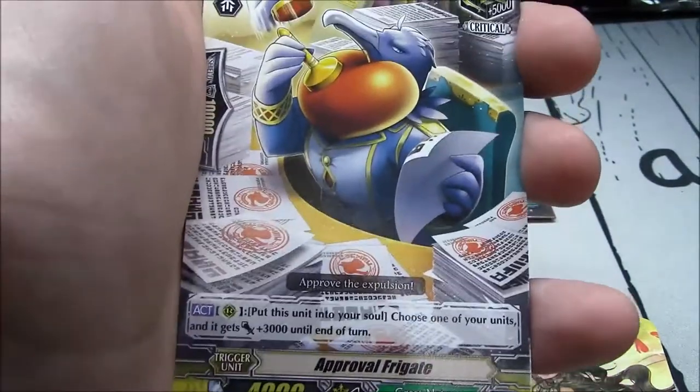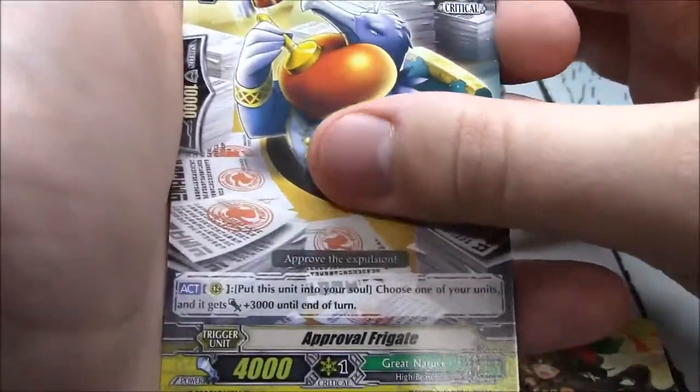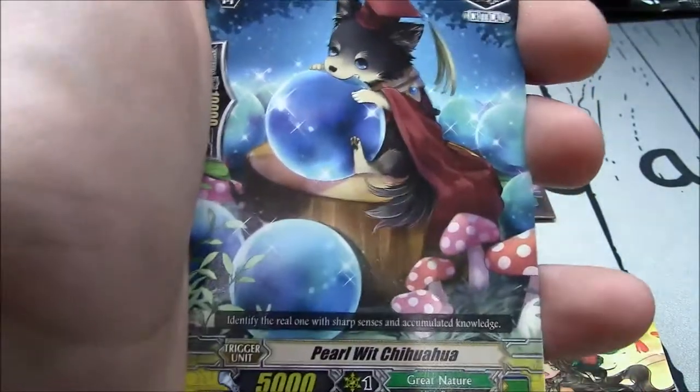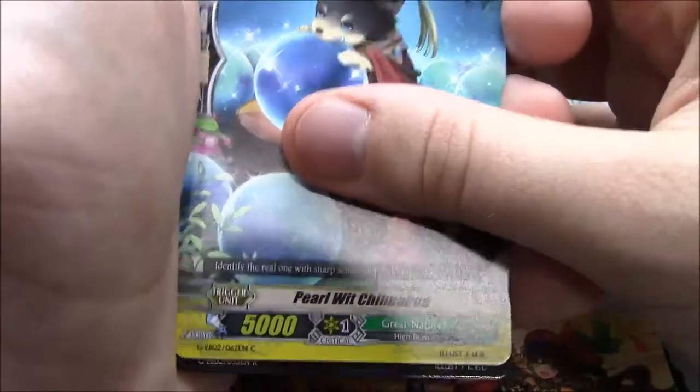Approval Frigate, critical trigger. Margo Clone for Great Nature. Pearl Wilt Chihuahua, critical trigger — Great Nature artwork.